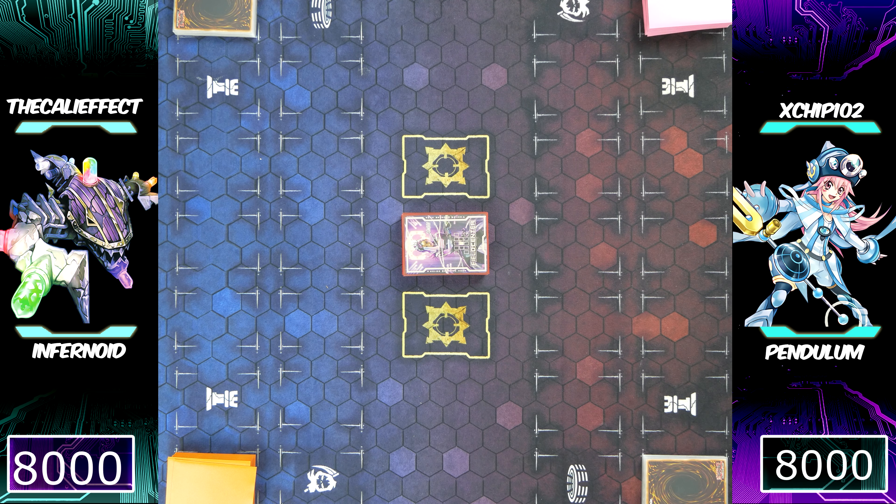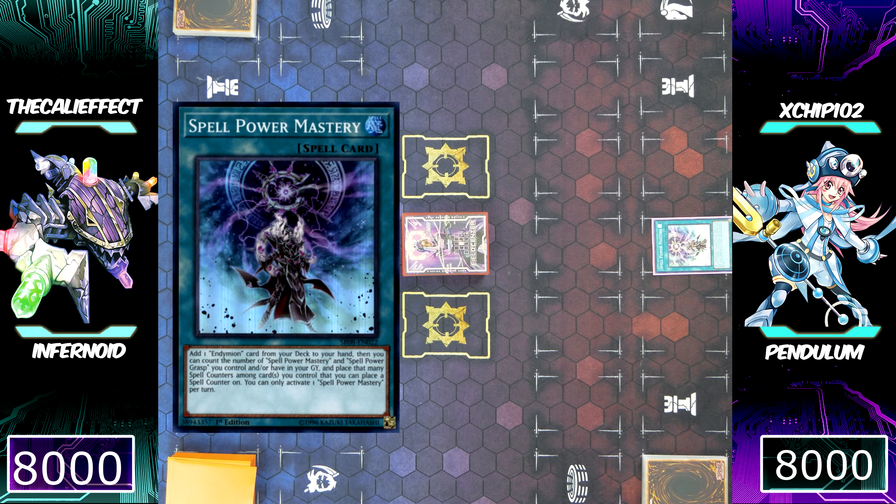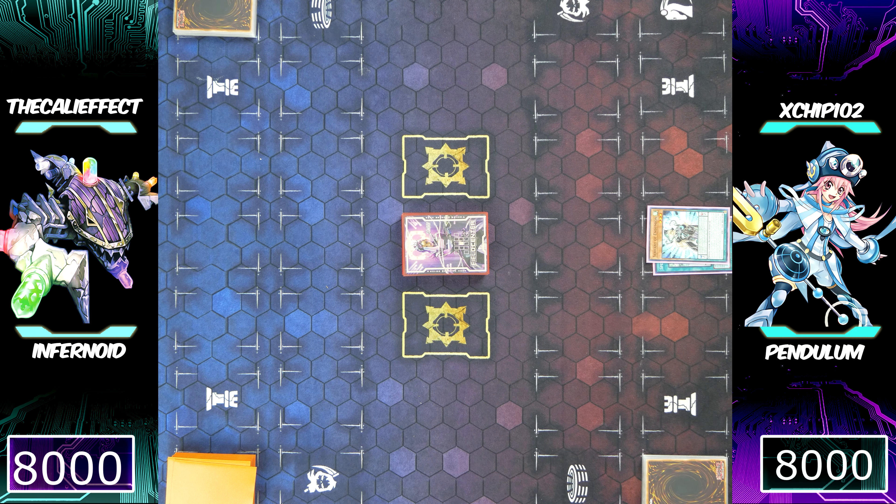What's good, welcome to another segment of the Kali Effect King of Games. Today we're watching an excellent matchup between Pendulum and Infernoid. Chip is going to start off by using Spell Power Mastery, which allows him to add a Servant of Endamian from his deck to his hand.